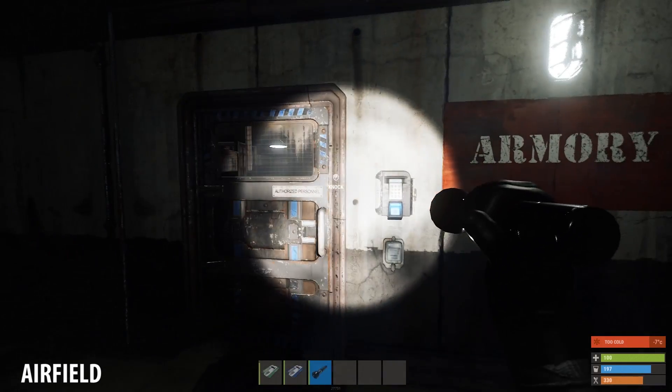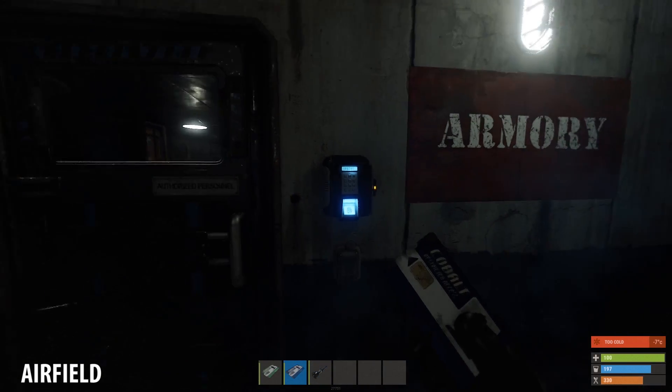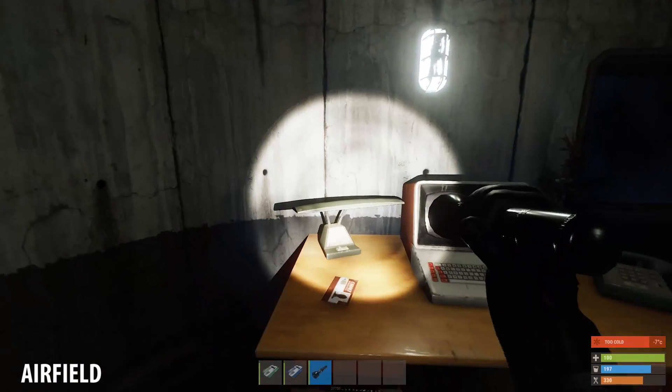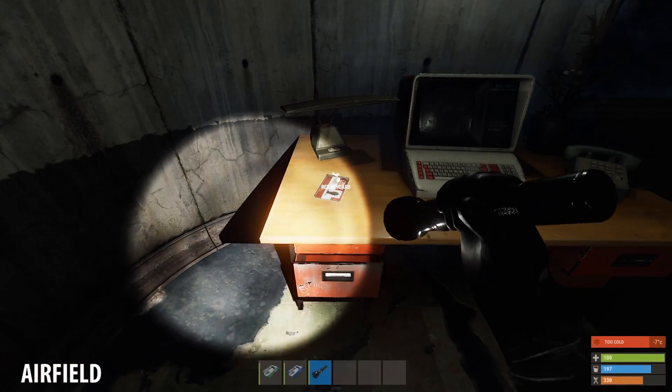Go on and use your blue key card on the door. You are now in a room full of loot and a red key card on the desk.